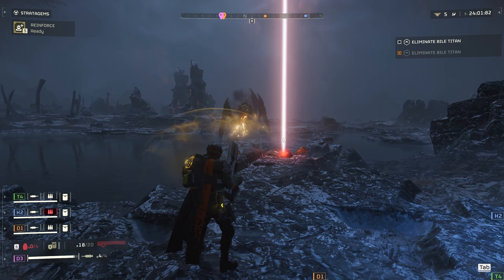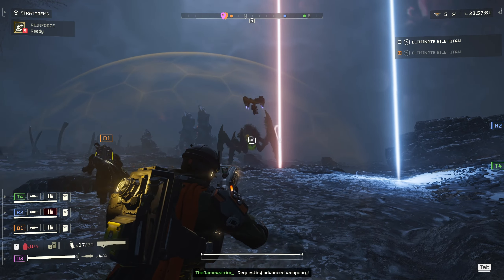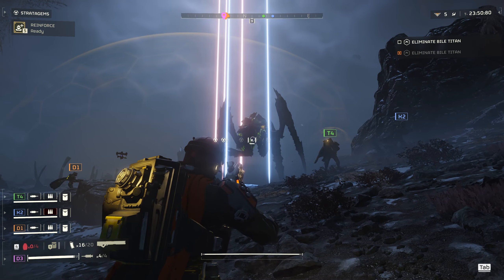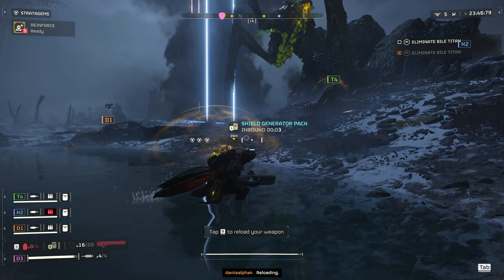The railgun is level 20 unlocked. It's the most convenient support weapon for me because I can reload it on the run, it doesn't take a backpack slot, and doesn't require a teammate to help me reload faster. And it's instant. Everything I mentioned in the charger section also works against bile titans.